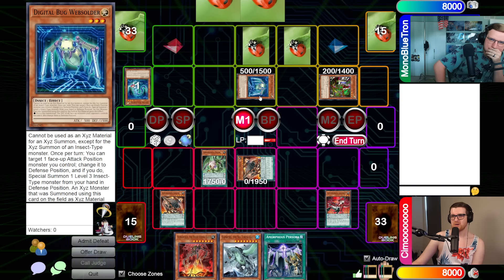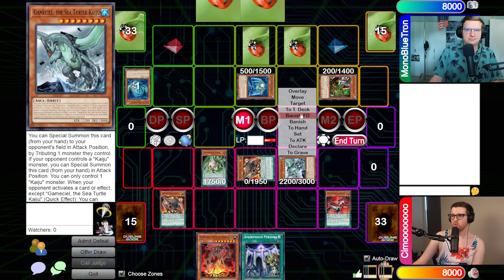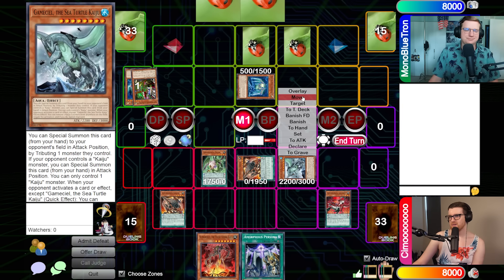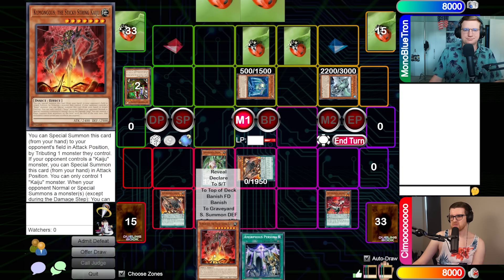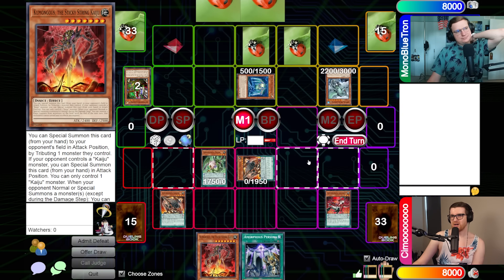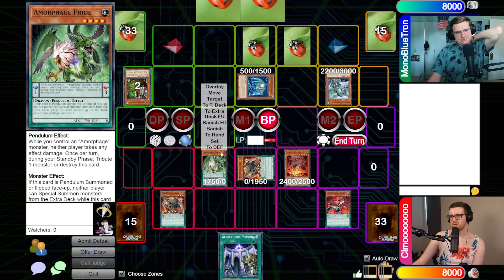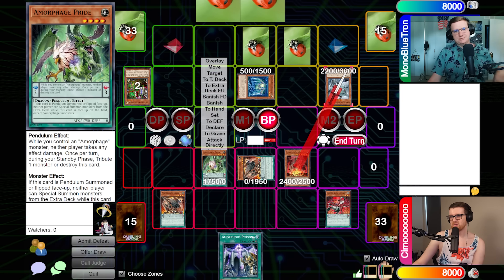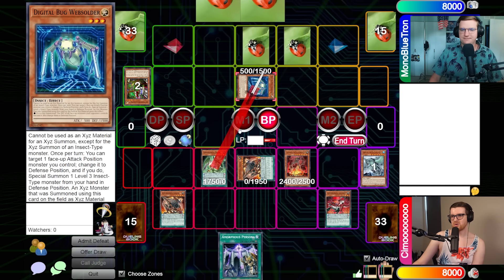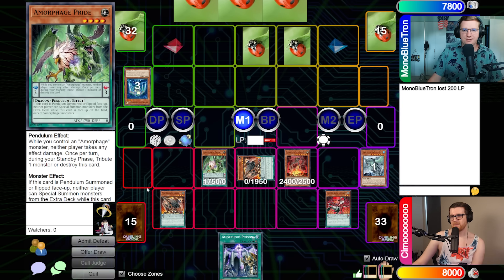In attack position please. We'll try that again. I'm going to Special Summon Kumongous. We'll go to battle phase, take out the Gadarla — I'll take two here — and then we'll take out your Web Soldier, and that'll be the end of my turn. Let's Special Summon Terrortop to see if we got a target. Would you believe that we don't? And I'm still locked out of the extra. You're locked out of the extra, locked out of Spells, and locked out of Traps.